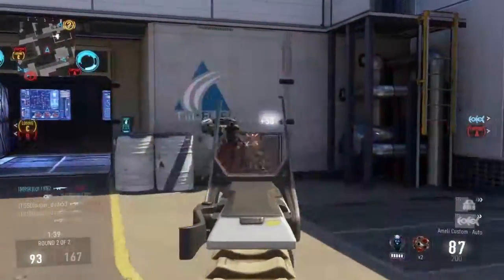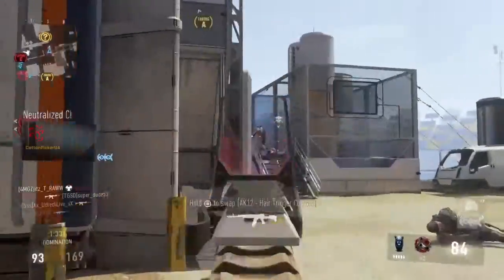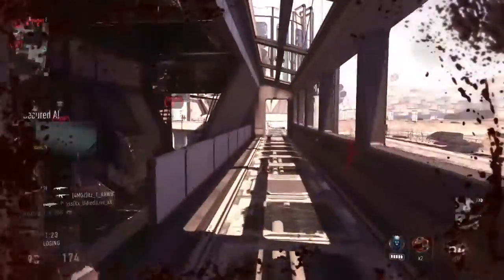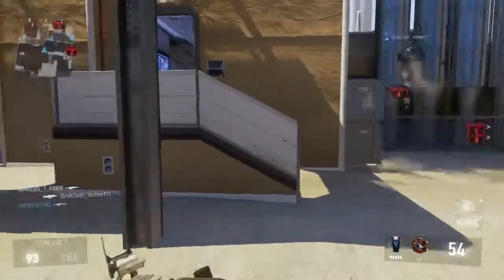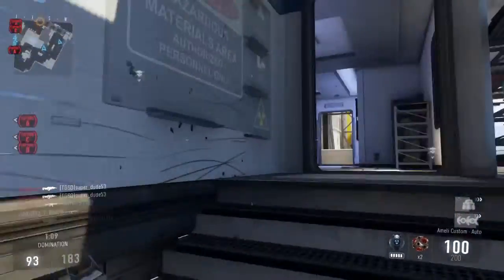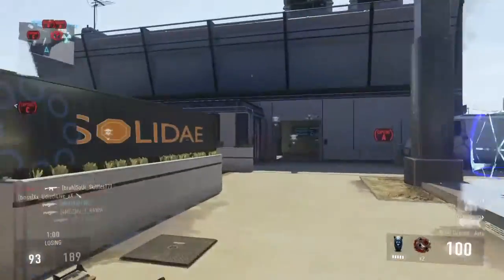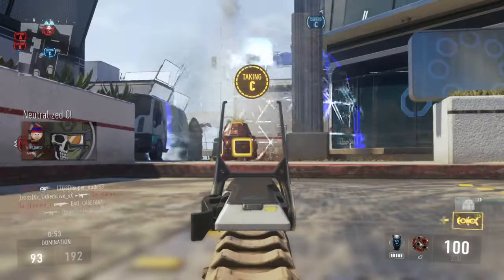We're losing Charlie, then we lose A — now we're getting tri-capped. I did something there that I shouldn't have: I went straight away from the one base we had under control. If you're playing Domination and you're getting beat 2-to-1 on bases, you want to stay as close to that base as possible, unless your team is holding it down so well that you can go out and try to capture another.